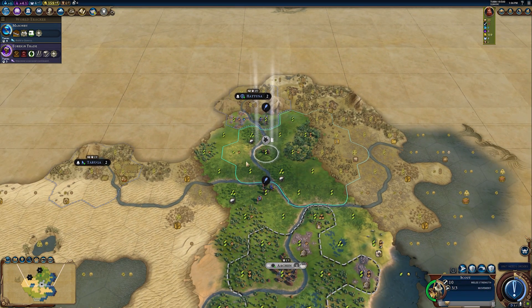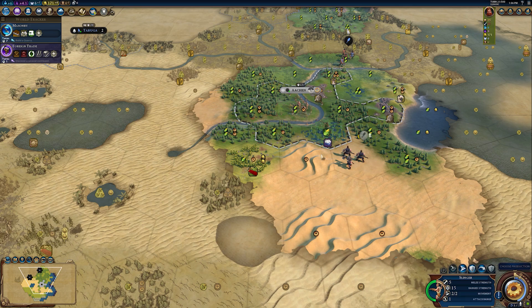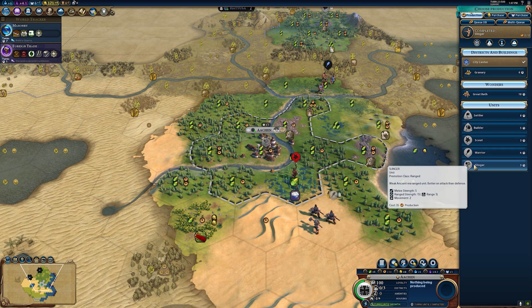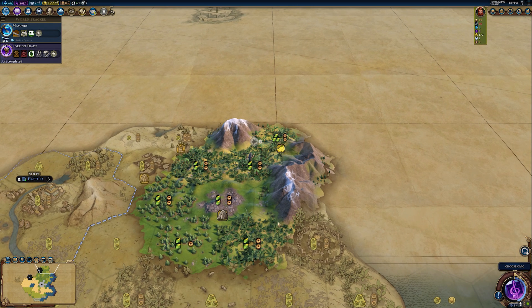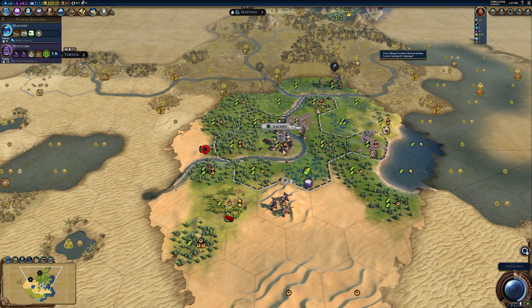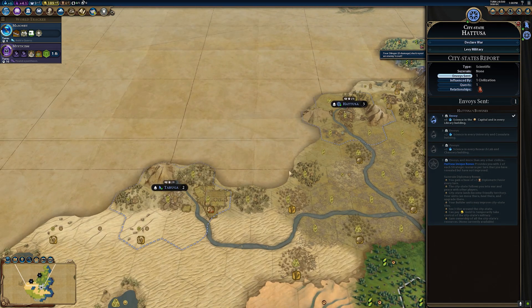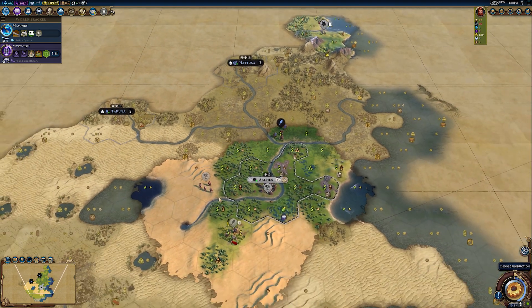My second tip is about choosing tech for big wins — a quicker point but related to the first. In the early game, I really like mining for the improvements it unlocks, like encampments and extra resources you can harvest. Having mining online is fundamental before moving into that second stage of building settlers and expanding. It can be more beneficial to choose useful utility technologies rather than beelining a campus that might not be very useful yet.